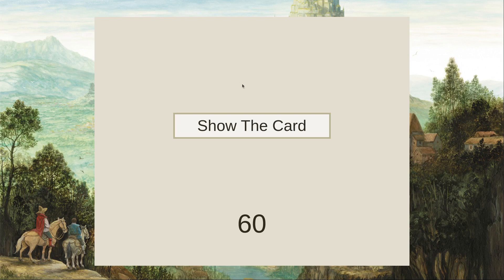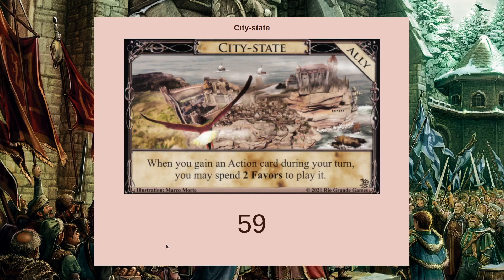So with that, let's take a minute to talk about City State. This ally from allies — if you manage to have two favors and gain an action card during your turn, you may spend two favors to play it.